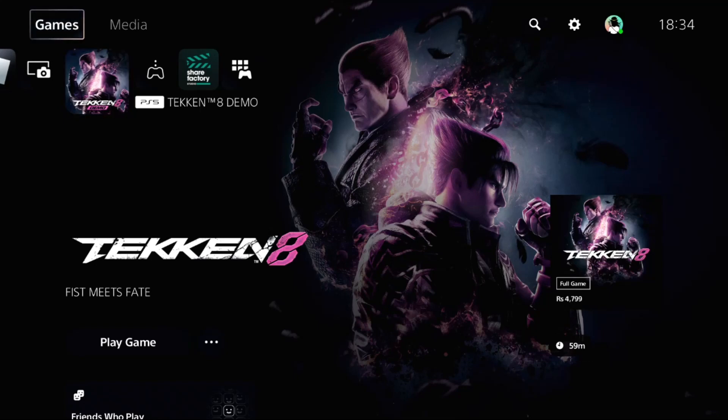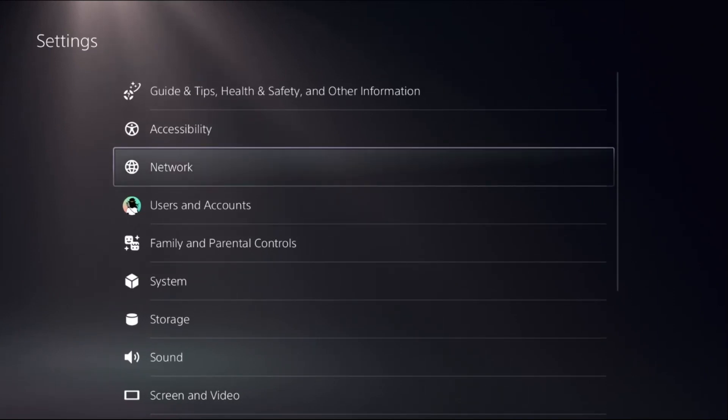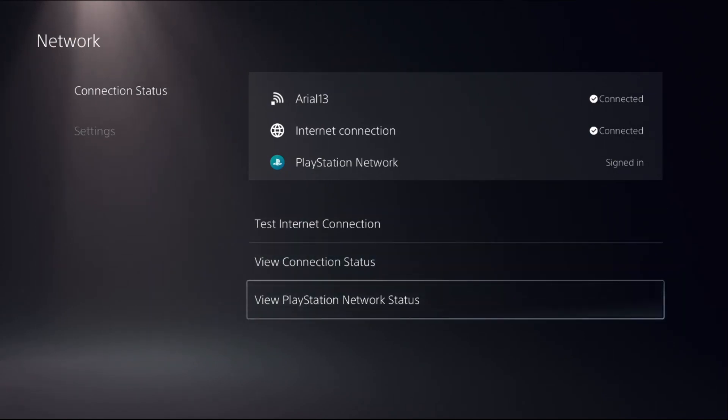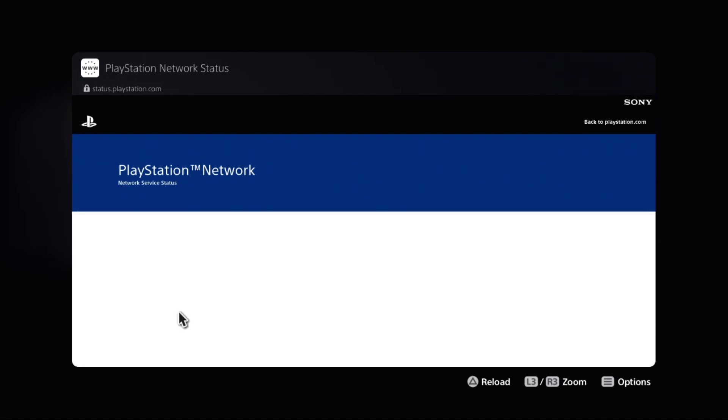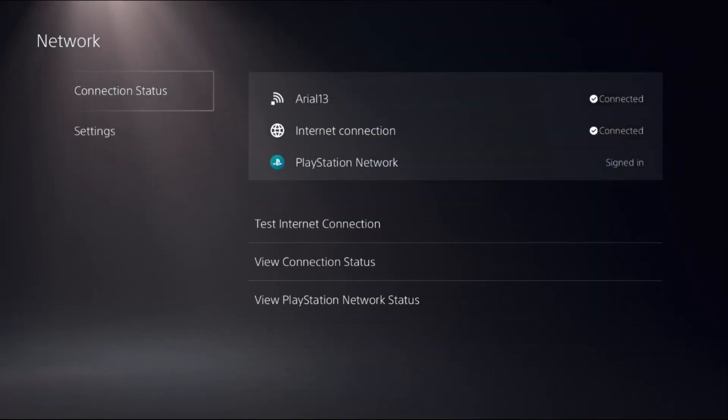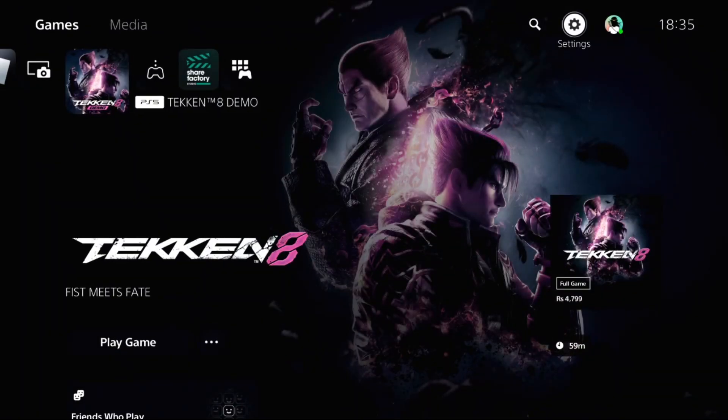Let's fix the PS5 'DNS server cannot be used' error. In the first step, go to Settings, select Network, choose Connection Status, then on the right side select View PlayStation Network Status. Make sure all the servers are up and running — wait a few seconds for the screen to load. All servers should be up and running.